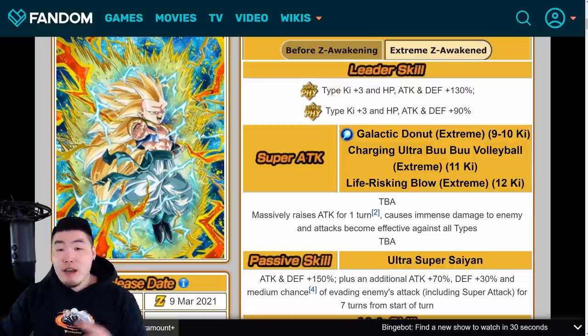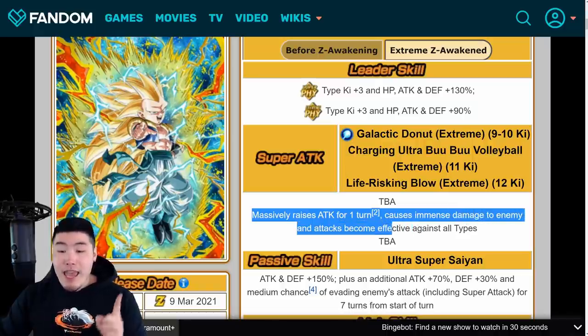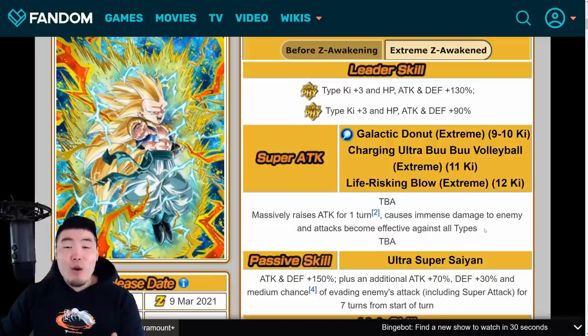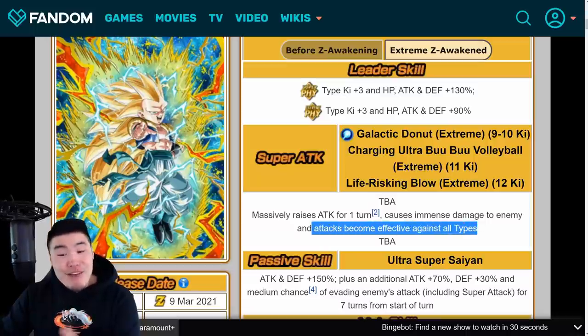They didn't give the details for the new 9–10 Ki super or the 12 Ki super on Twitter, so we don't know exactly what those look like. But they gave us the 11 Ki super, which is going to massively raise attack for one turn, cause immense damage to the enemy, and attacks become effective against all types. That is insane — because we know this guy is going to be hitting really, really hard, and then you add attacks effective against all types guaranteed for all 11 Ki supers. That is absolutely insane.